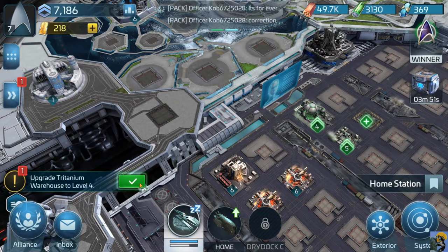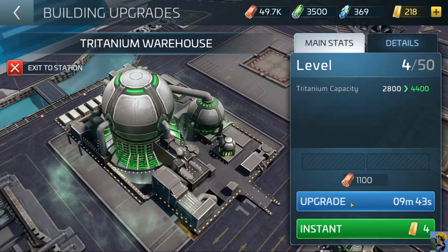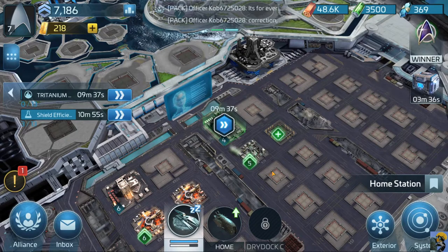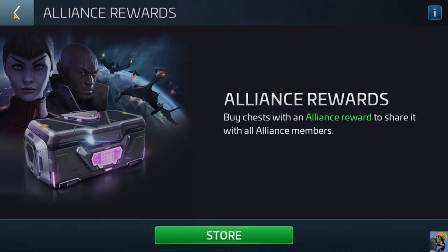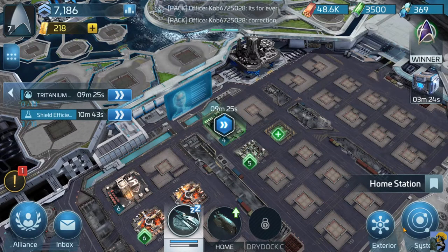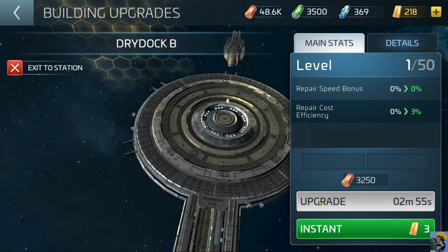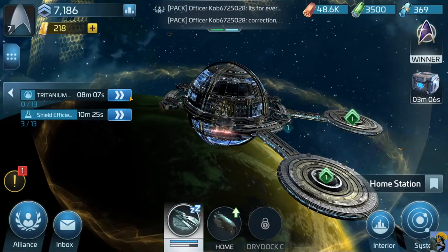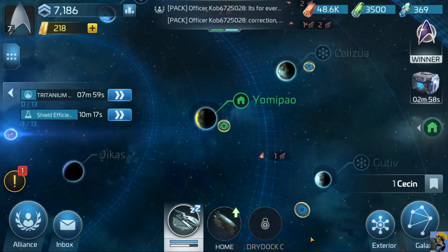Upgrading tritanium to level four — we already did that, and the warehouse to level four too. Dry Dock B — upgrade this! I can upgrade my dry docks to make them repair faster — boy, I should have done that a long time ago. So I need to go here for this mission — how do I tell my ship to move somewhere?